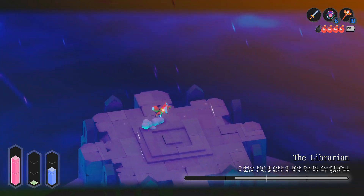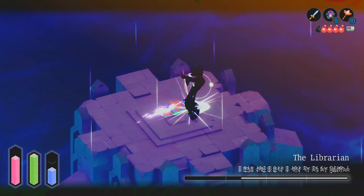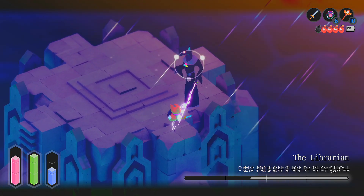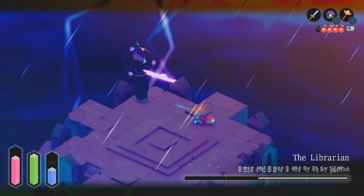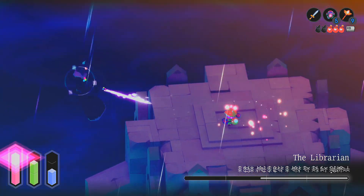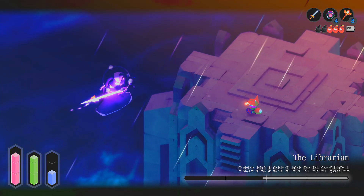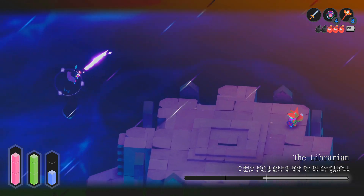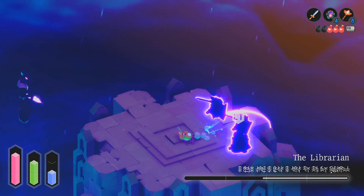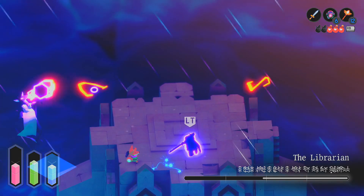The second attack is his summons. He has two different types of enemies he can summon, and he can summon four of them at once. They will always spawn in the same spots — the little spots that jut out from the roof. He can spawn the little skulls with the long tongues, and then he can spawn the goblins — the little guys with swords. It only takes me two hits to kill them, though I did raise my attack power.